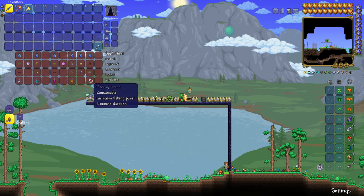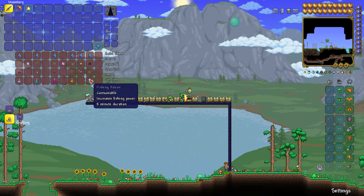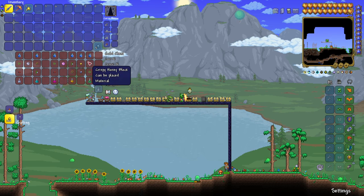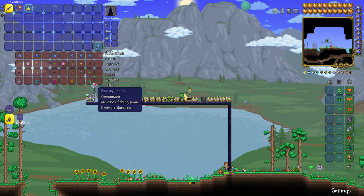The Fishing Potion increases fishing power, so you'll be able to catch better fish more easily. Use any bottled water, a crispy honey block, and a waterleaf. That will give you a Fishing Potion.